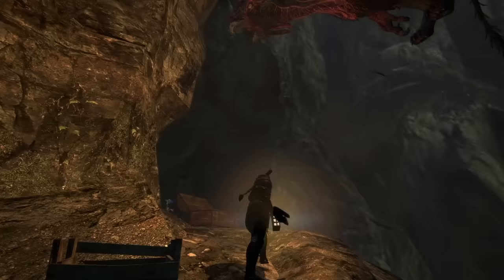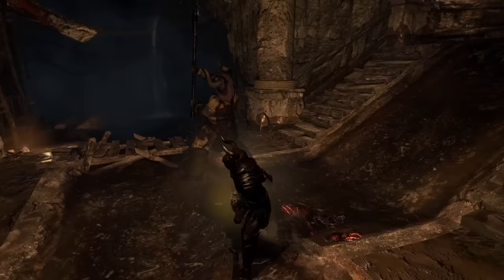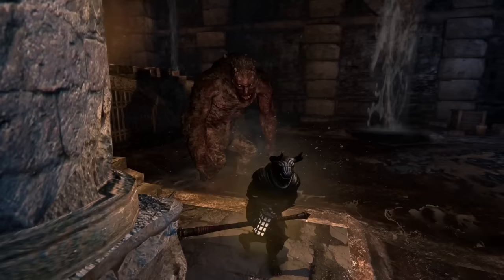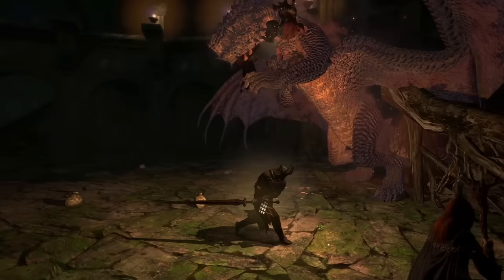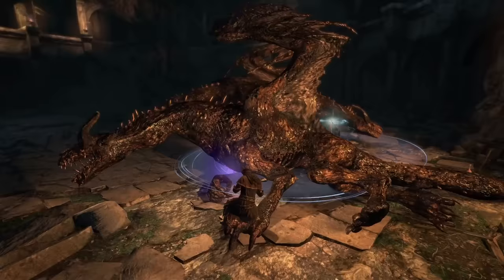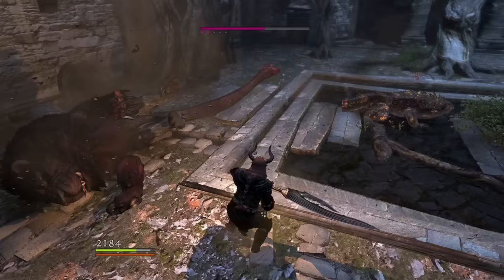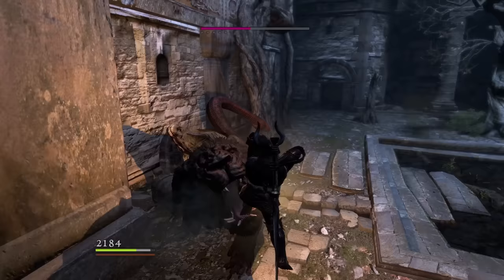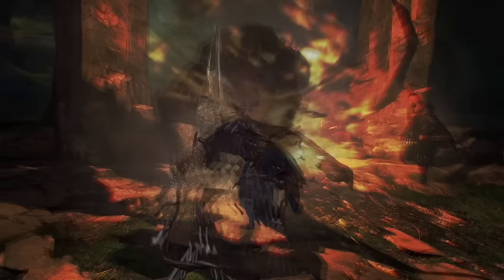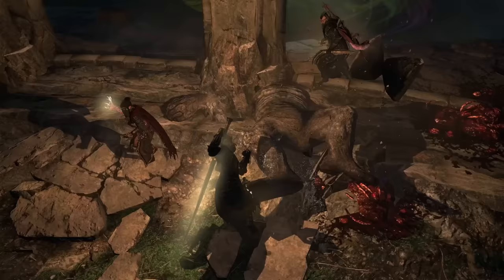Exodus Slash is your dodge button — it can avoid basically anything that isn't a grab, thanks to its iframes, which last a surprisingly long time. When an enemy is downed, attack its weak points with light jump attacks for the most damage, or Calamitous Lunge. Jump heavy attacks are generally worse unless you're using Erocles — the animation is longer and so is the end lag, though it's useful for striking downwards specifically. Warrior's gameplay loop consists of knocking down, damaging, then knocking down again. Now let's cover some more advanced mechanics to optimize your Warrior gameplay.